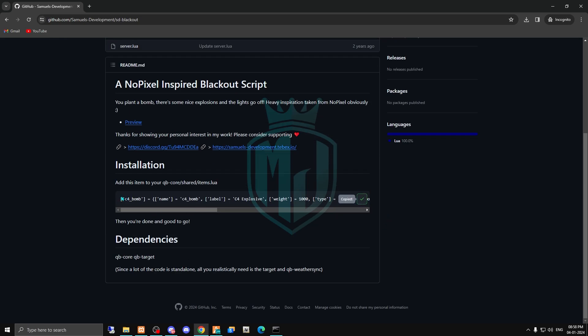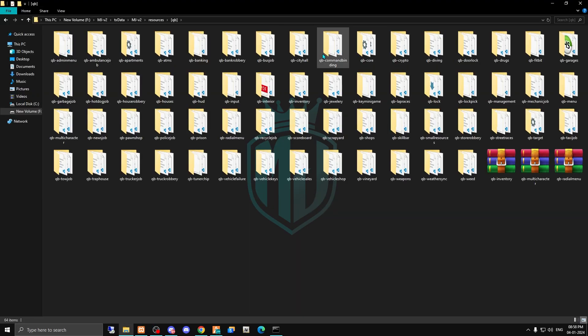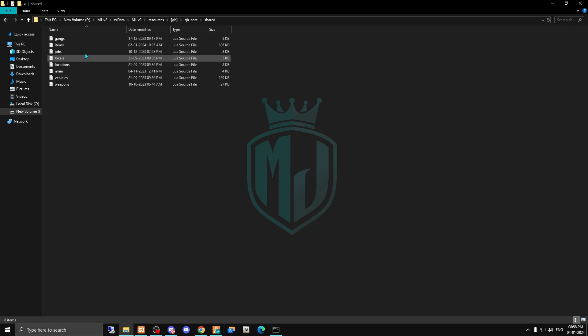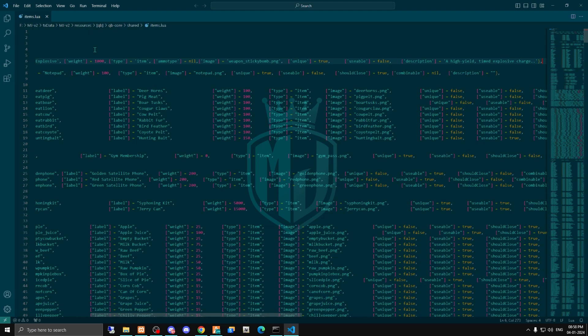After downloading, you have to copy the item name and come to your QB-Core resources, go to the items folder, and paste this file there.